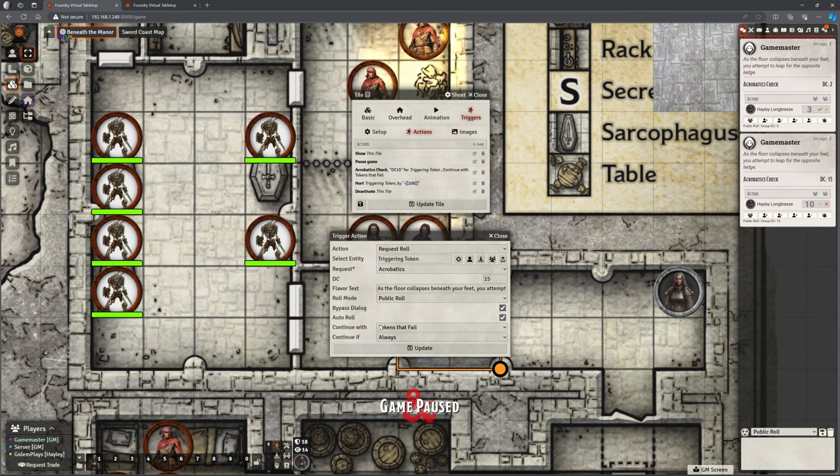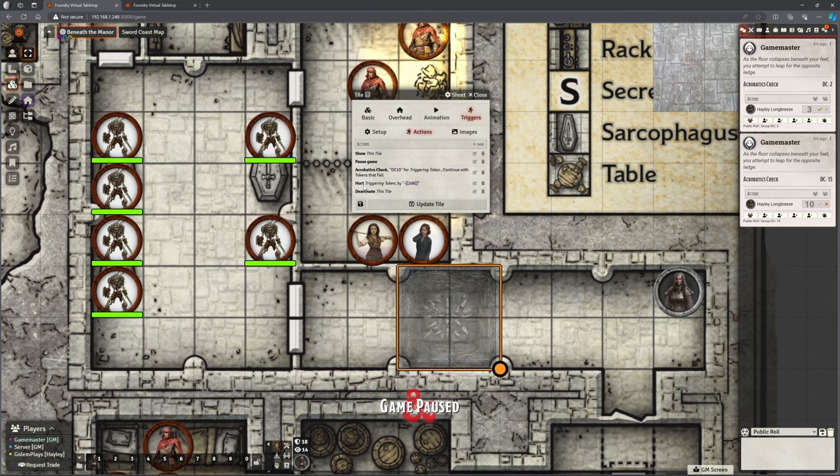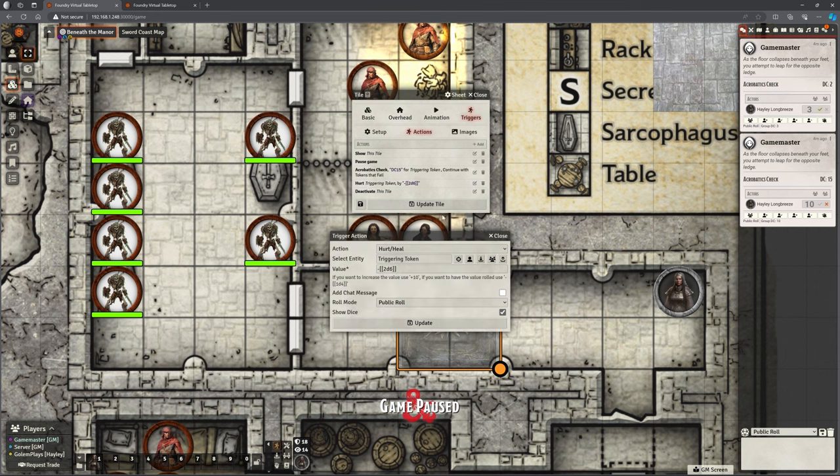And then what happens following this? We're going to continue with the next instructions only for tokens that fail. We can say just do it anyway, only if a token fails it, or only continue if they succeed. If we fail that roll, we should do hurt/heal. So for the triggering token, we're going to give them 2d6 minus 2d6 health, because we want to damage them. Let's add that chat message, because I think that's why it was not showing before, and it's going to be a public roll. So that's all this tile is doing.